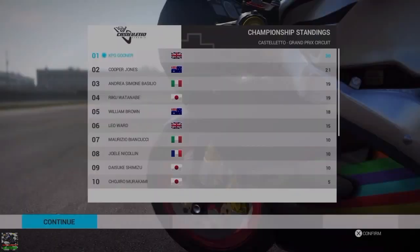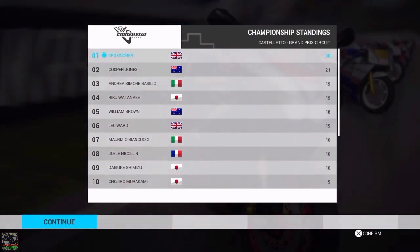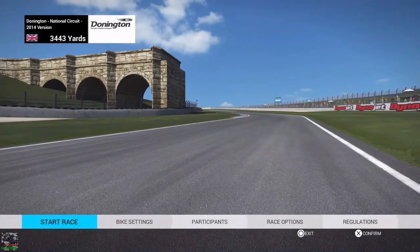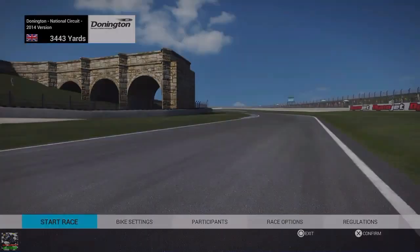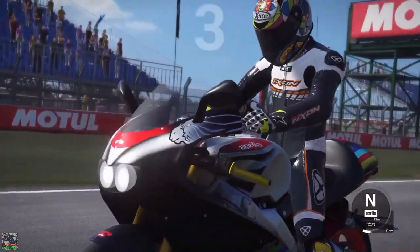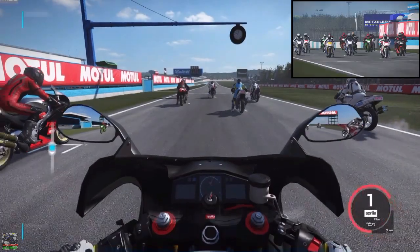We're sitting pretty at the moment - hopefully we should be alright. Let's get into the next race. Here we go with Donington National Circuit. I've actually done a track day around this circuit on a CBR 600 F3 - it was so much fun! Definitely give it a go if you like track days. This is going to be slightly faster - it's a much faster circuit than the first two. Let's see if we can get some more points on the board.